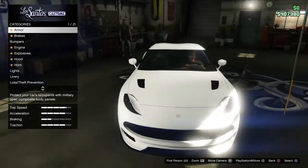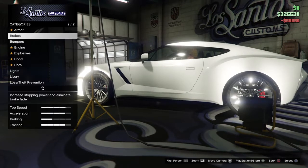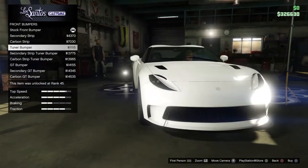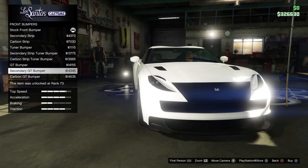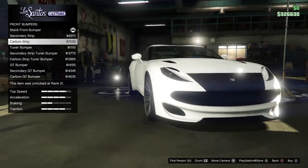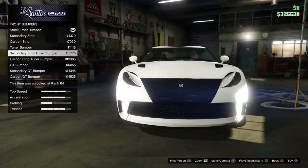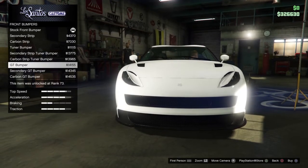Right, let's customize. Armor — we're gonna get a hundred percent. Brakes. Then bumpers — front bumpers. Why is the sun so bright at one spot, it's just disrupting my whole thing. Tuna bumper. Carbon GT bumper — these actually look pretty nice. Stock — it's open, I actually really like this look. Maybe like that. Tuna bumper looks nice. That looks pretty mean.